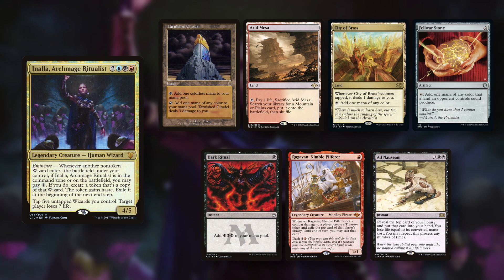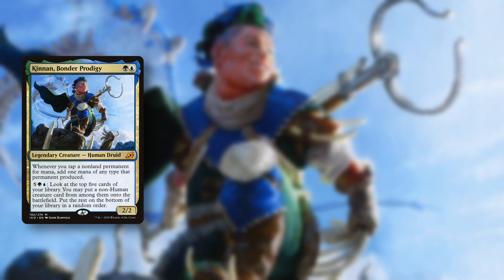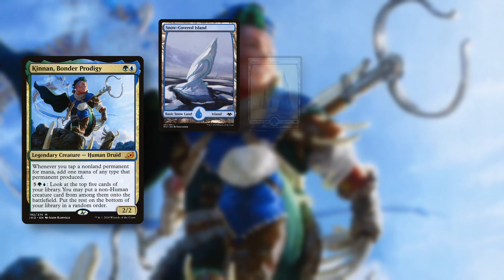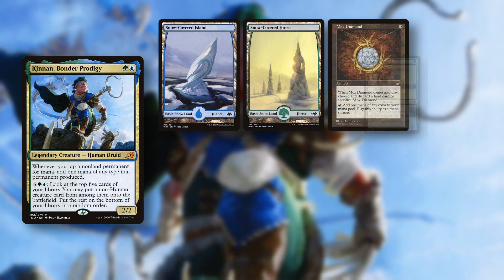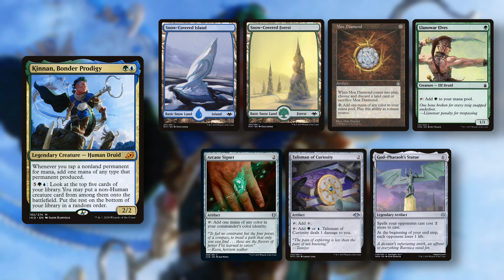This was a sure keep because it guaranteed a turn 2 Ad Nauseam. Robin goes second with his Kinnan Stacks list. His opener consists of a Snow-Covered Island, Snow-Covered Forest, Mox Diamond, Llanowar Elves, Arcane Signet, Talisman of Curiosity and God Pharaoh's Statue.